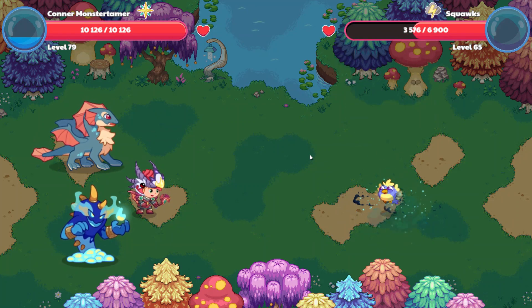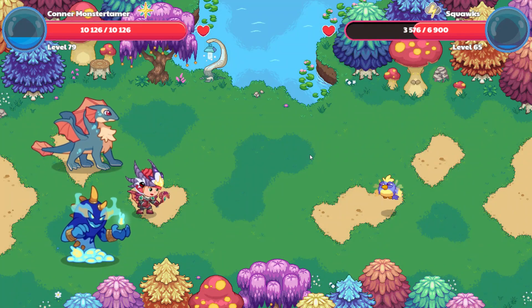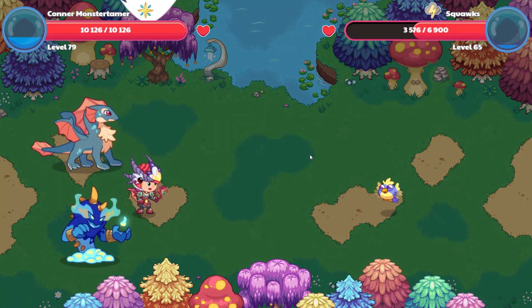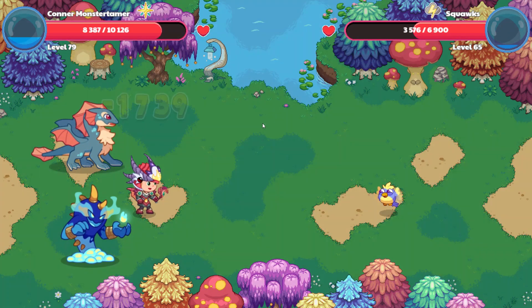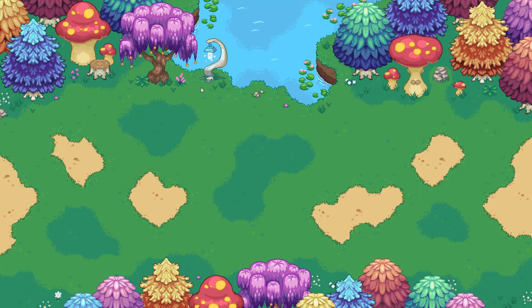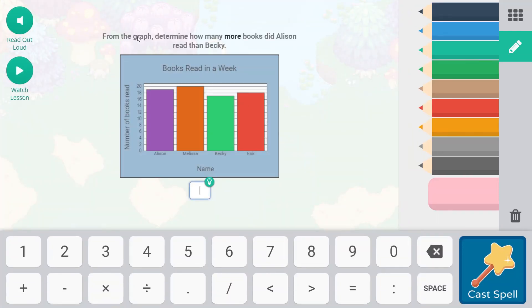And 33, 24 points of damage. Let's see what Squawks brings to us. Big old breath - High on Cannon hits for 17, 39 points of damage. Falling Star Smash. From the graph, determine how many more books did Alison read than Becky. So Alison is over here - she read 19 books. And then Becky is right here in the green, and she read 17. So 19 minus 17 - that's a difference of two.